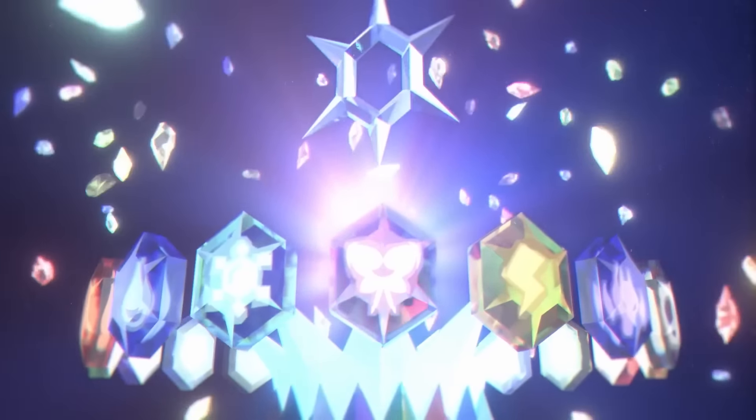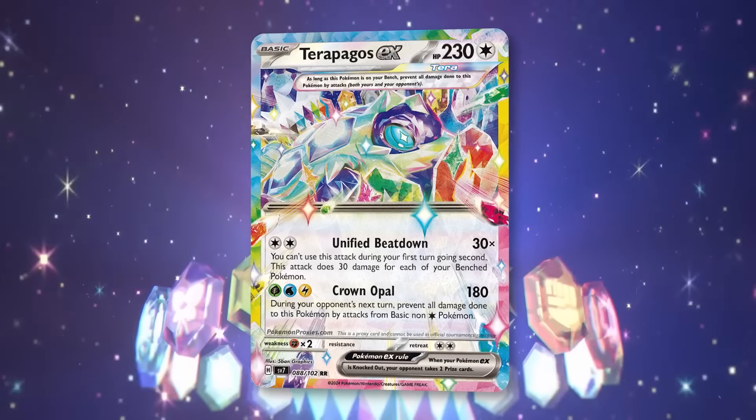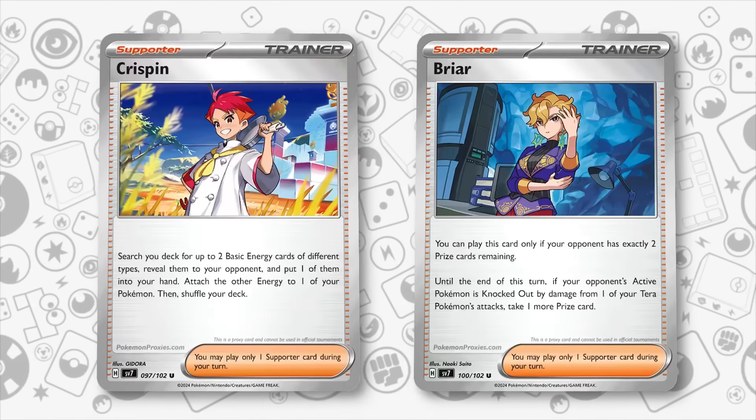Stellar Crown promises to be one of the most impactful Pokemon TCG sets, thanks to the new Stellar Terra Pokemon EX, the amazing Area Zero Underdepth Stadium, new A-specs with Sparkling Crystal and Great Big Tree, as well as powerful support like Crispin and Briar.